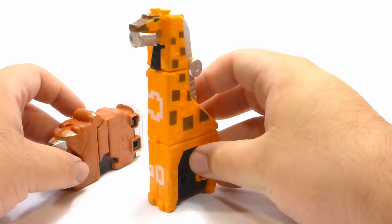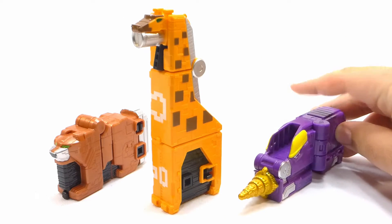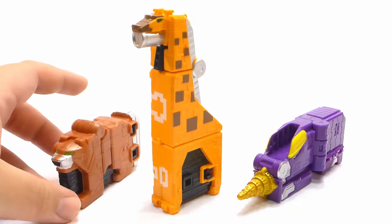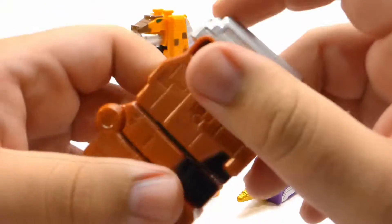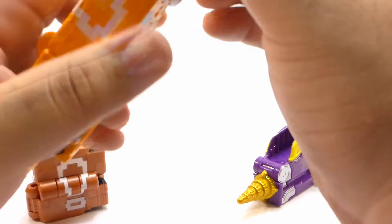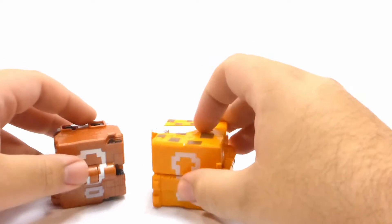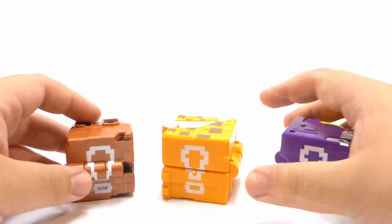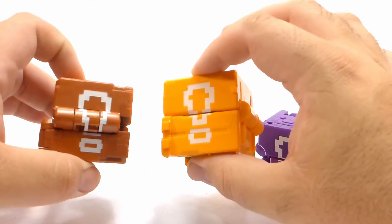We're going to bring out all the other cube animals we have gotten so far. Right here is Mogura, and there they are looking really nice — this is what we have so far. Much like these two, it does form its own little exclamation block mode, so we're going to transform them all. There they are, like they're angry and mean.